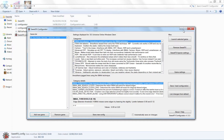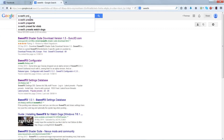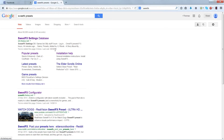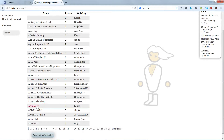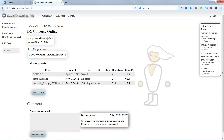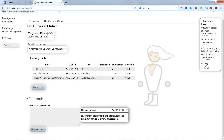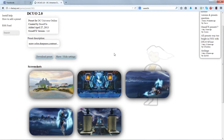On the SweetFX page there's a presets section — we're going to type in 'presets' and we've got the SweetFX Settings Database, again by the lazy guy. We're doing DC Universe Online, so let's search 'DC' and here we go — DC Universe Online, DCUO 2.0. More color, sharpness, contrast. These presets are just pre-configured settings that other people have tinkered with to get the best results. You can see some pictures of what it's going to look like.